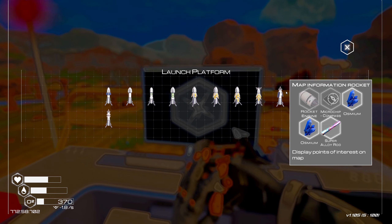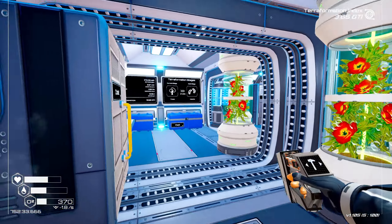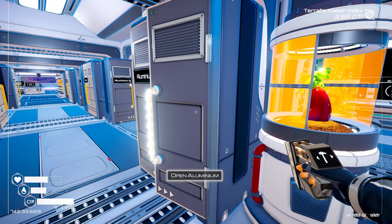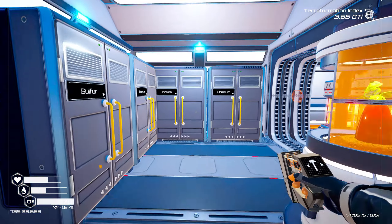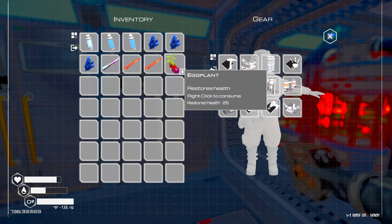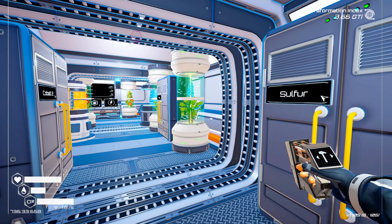If I had the super alloy I'd jump straight to the T4 map information rocket - oh, that's expensive. Microchip, compass, two osmium and super alloy. This is going to involve hunting for a whole bunch more super alloy to make another super alloy rod. But we'll do it. I've got enough fertilizer - let me see if I can rustle up the bits for that.